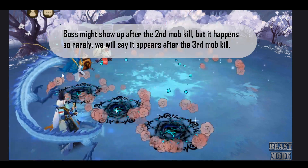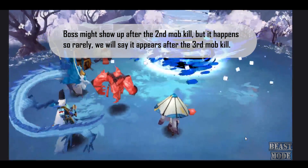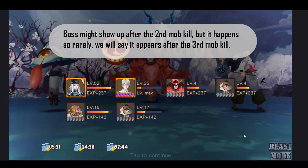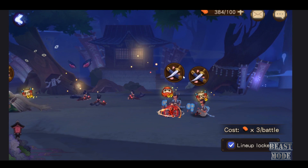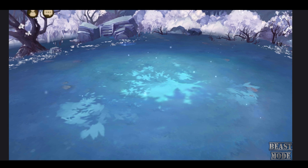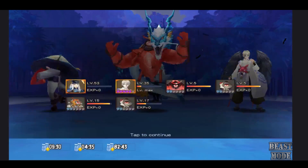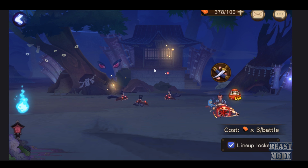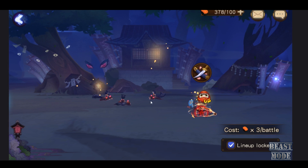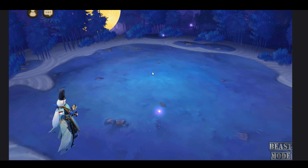One thing I really want to show you is that by defeating 3 mobs, there's a chance the boss might appear. It's not guaranteed, but it is a good idea to try and get that boss to show up, because after you've defeated the boss you will get more rewards from the chests. We're on our 4th mob now and we've just finished the mobs, so the boss is going to spawn.